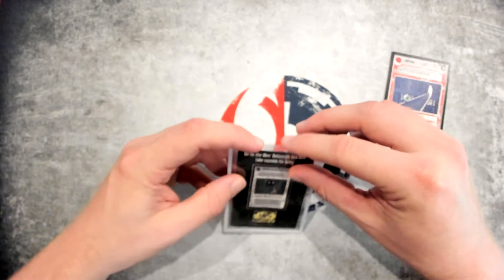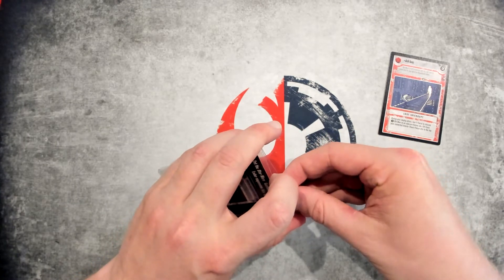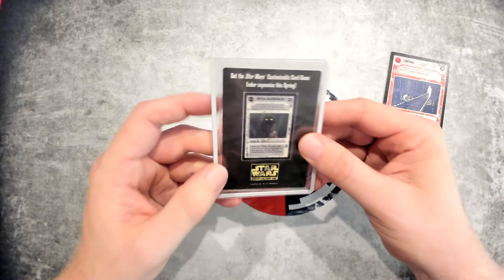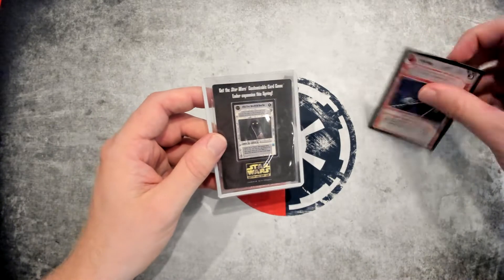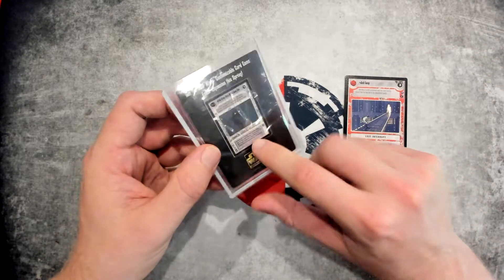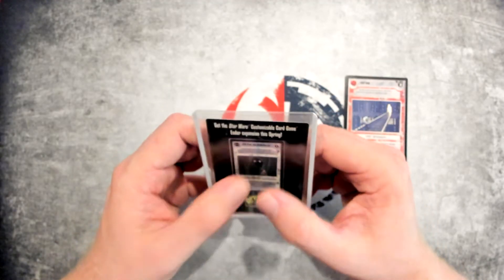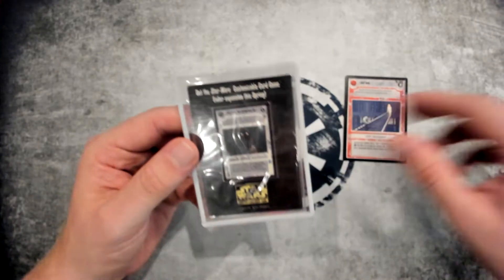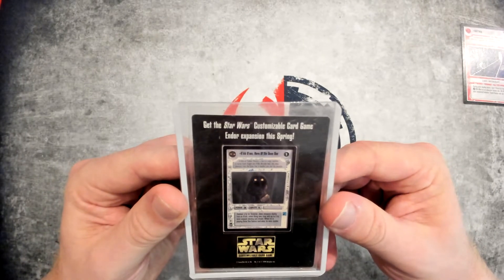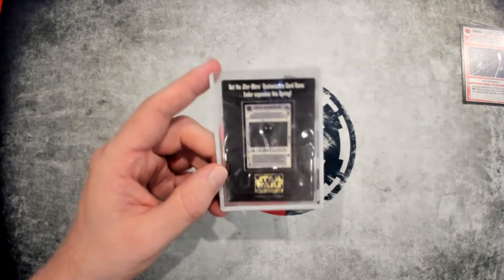Last one — we have the undersized card. This is the only undersized card they made; it was a promo in a different copy of Inquest Magazine. It's basically the size of a card outline, but he's a mini. These can be kind of tricky to track down unpunched, because I think everybody got this, punched it, and then proceeded to lose it. It's Rik Duel — the Hero of the Dunes, the little Jawa dude. They made a mini of a little guy, so that's cute and fun.